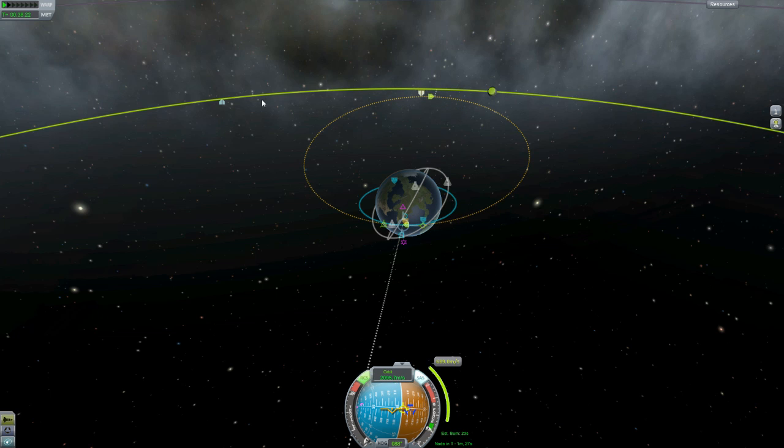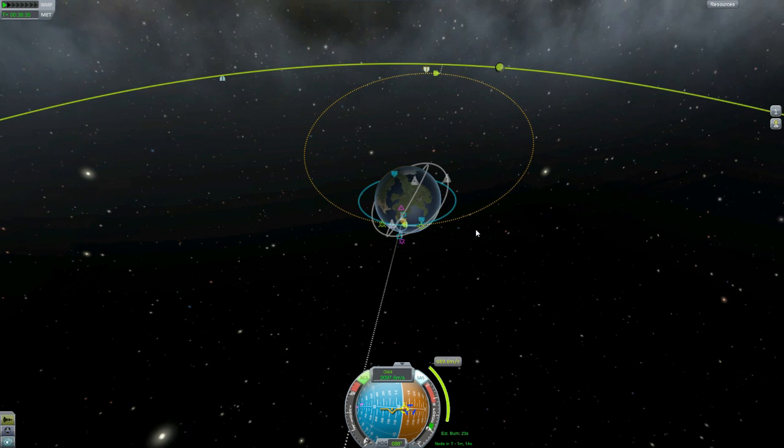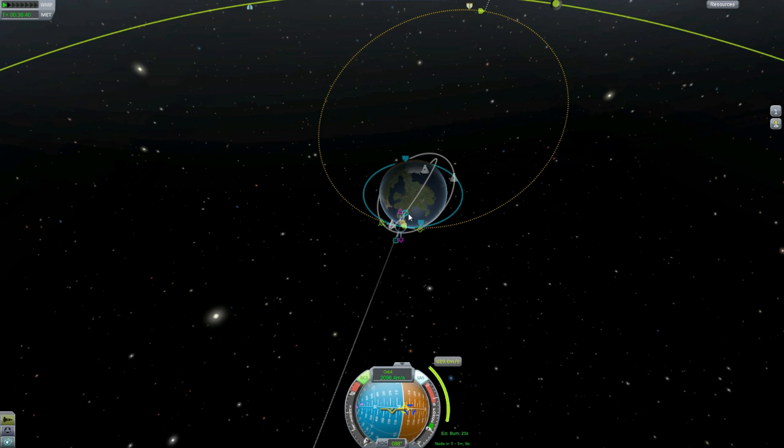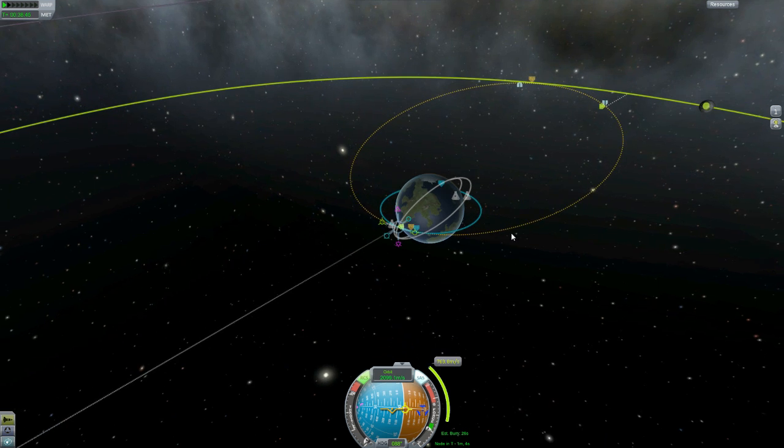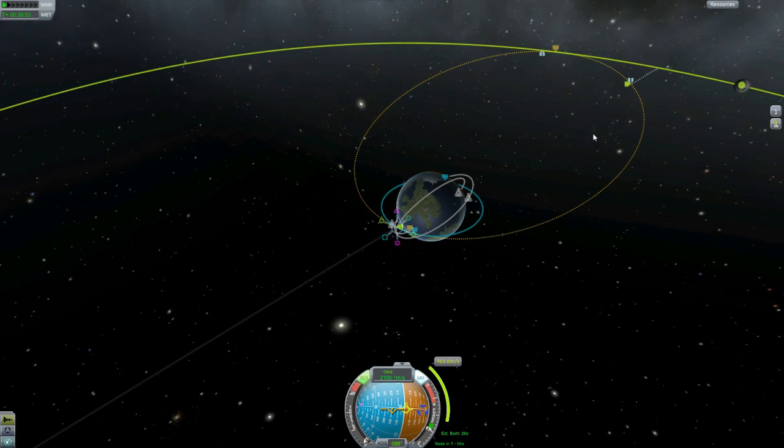There's the descending node. Target position at closest approach. So by the time I get around here, is he going to be way over there? I'm not really sure. But we'll still be in an orbit so we can swing back around. I kind of think he's going to be way over here by the time we get over there. So does that mean we need to do this? Target position at closest approach, descending node. I think this one may actually work. I'm not sure I'm exactly doing this right. Let's just try this.